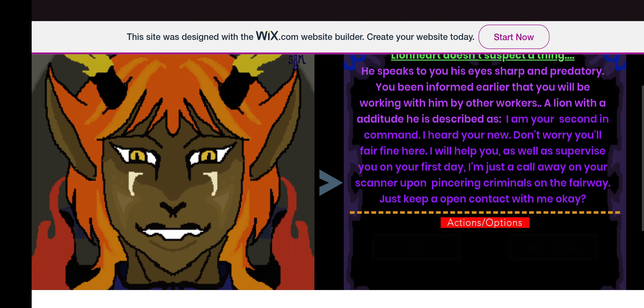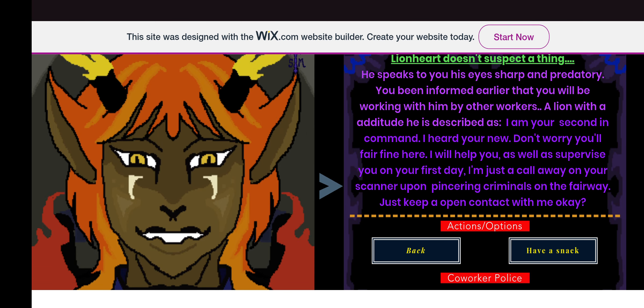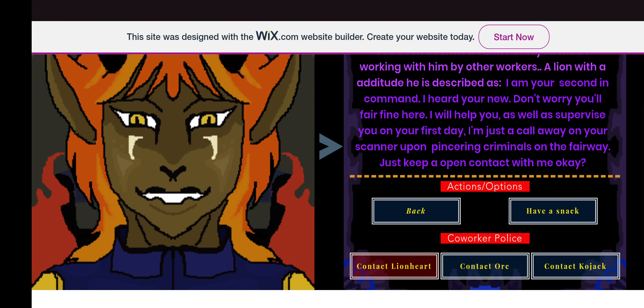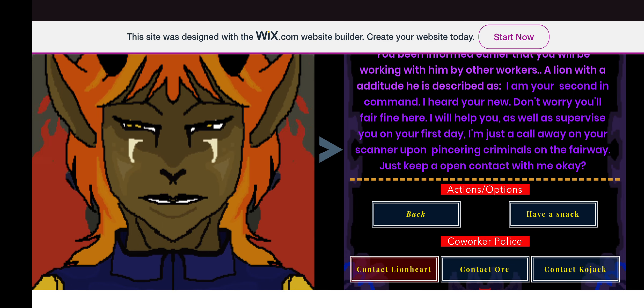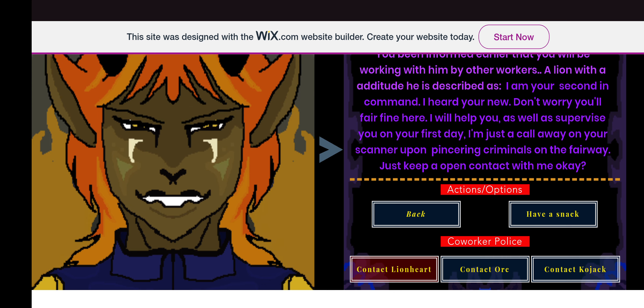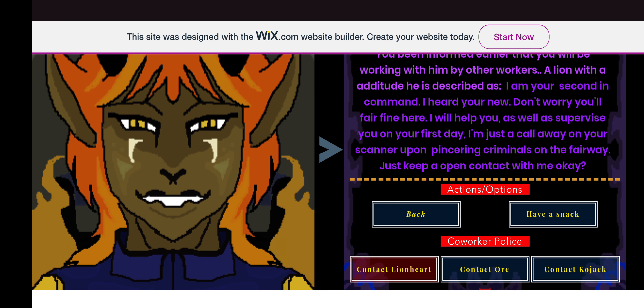This is your second in command — he is your partner, a mix between a lion and a phoenix. Lionheart doesn't suspect a thing. He speaks to you, his eyes sharp and predatory. He is described as: 'I am your second in command. I heard you're new — don't worry, you'll fare fine here. I will help you as well as supervise you on your first day. I'm just a call away on your scanner. Upon cornering the criminals on the fairway, just keep open contact with me.'